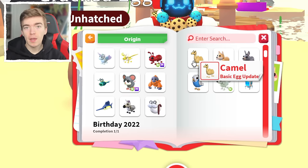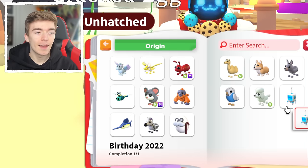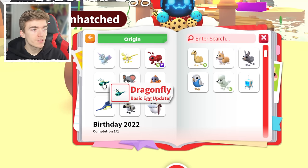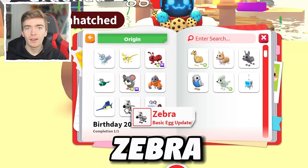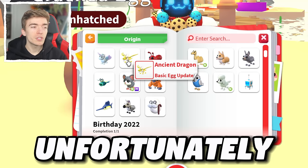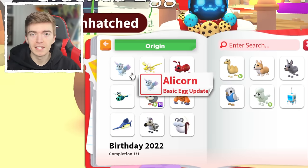The pets we can hatch that we're able to adopt include a camel, dogs, a donkey, a poodle, a parakeet, an orangutan, a mouse, dragonflies, swordfish, or a zebra. Obviously, if I hatch an ancient dragon or an alicorn, that would be very rare, but unfortunately I can't adopt these as they're already extinct — these animals don't exist.